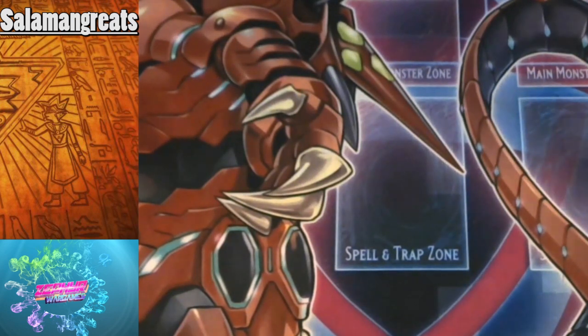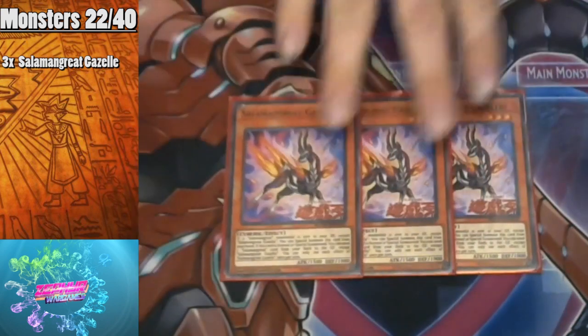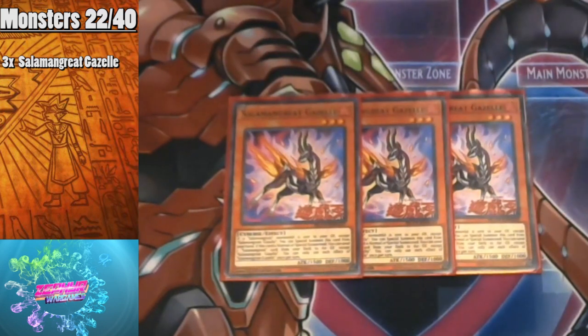Starting off with the best card in the deck: Salamangreat Gazelle. When it's normal or special summoned you can send a Salamangreat card from your deck to the graveyard — Fusion of Fire counts as a Salamangreat card so you can send that. Also, if a Salamangreat is special summoned to your field except Gazelle, you can special summon this card from your hand. It does a lot of work, lets you ditch the card you want to the graveyard, which you can then recur to your hand later. It essentially searches every Salamangreat card in your deck.